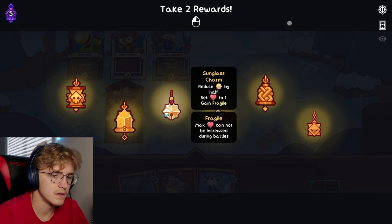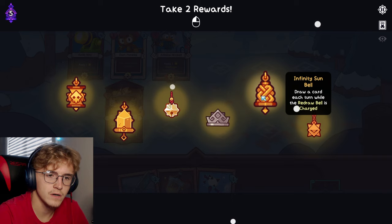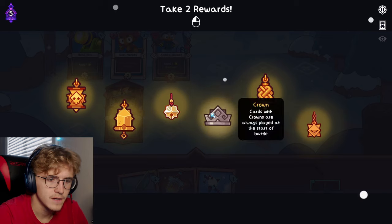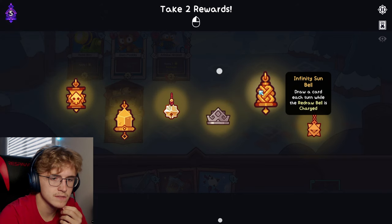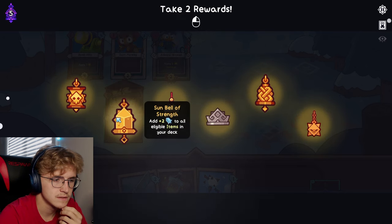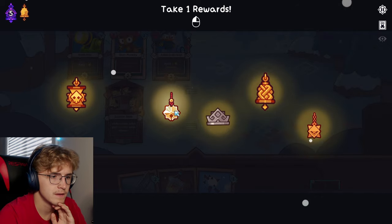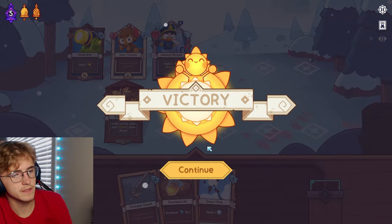Reduce countdown by half - set, oh, fragile dang. Infinity Sun Bell: draw a card each turn while the redraw bell is charged. I think I need to half the bell somehow which I don't think is happening sadly. Well, maybe I'd do this and just keep drawing cards - is that a good idea? This seems great. I'm gonna try the Sun Bell strength out. I don't even need the crown because I have the Noomland thing. Let's get the Sun Bell and see that.